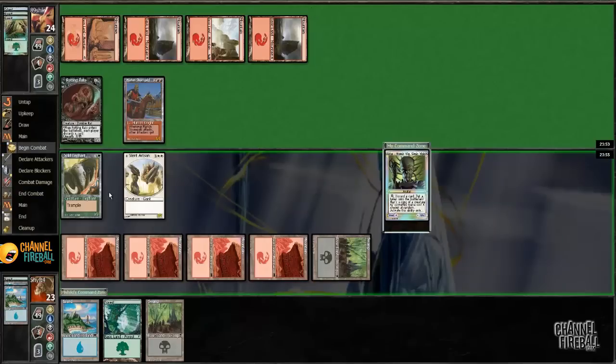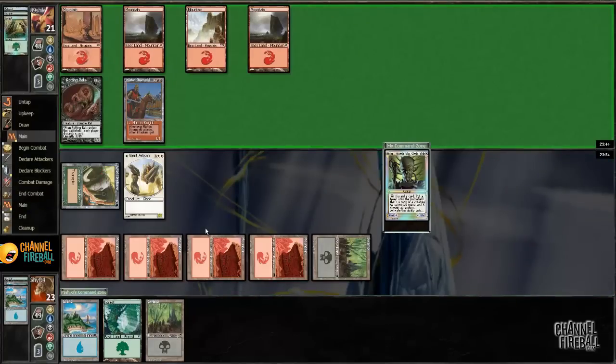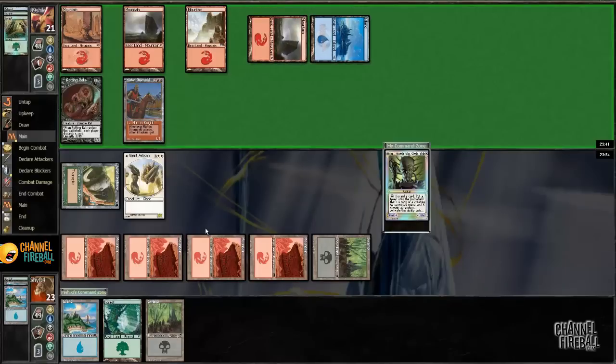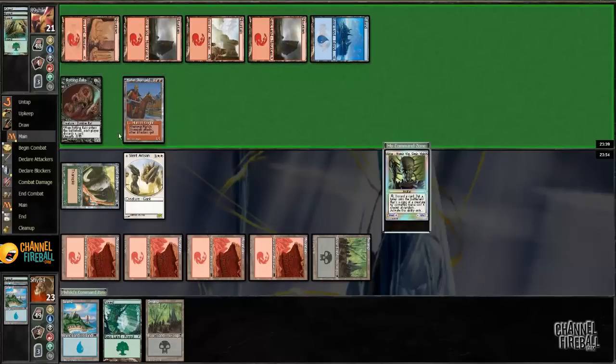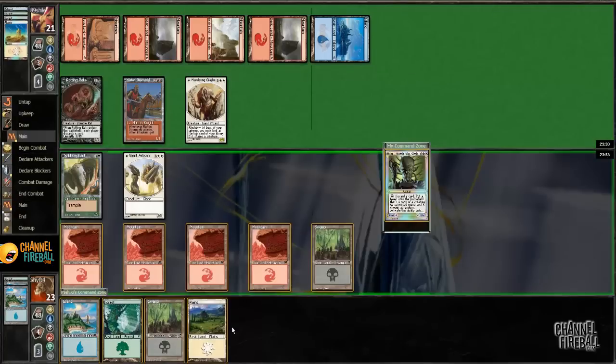So I can attack with the elephant, and certainly will. Martin Stromgald — it basically means that at some point he gets to hit me with a really, really big alpha strike. That guy blocks both of my guys! I need an attacker before I get run over.